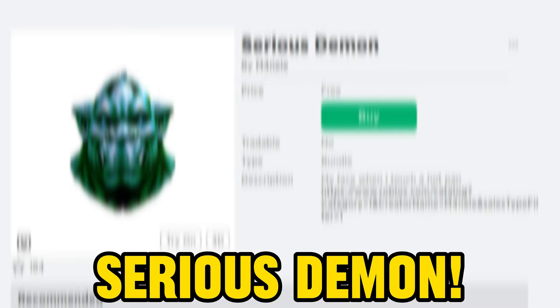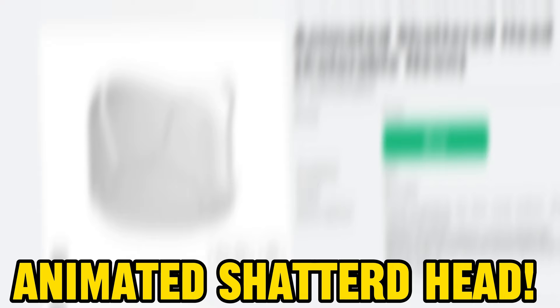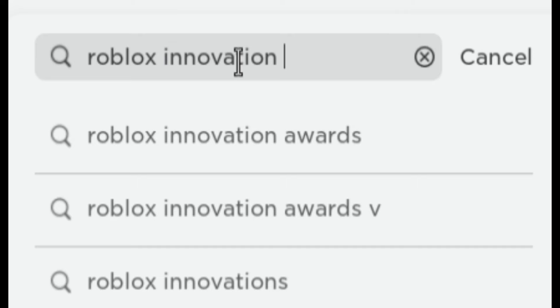Serious demon, evil goblin — get this pumpkin head, Halloween pumpkin head. Get these cracked faces: animated shattered head, animated shattered head black, animated shattered head white, animated shattered head red. Search this game and join.